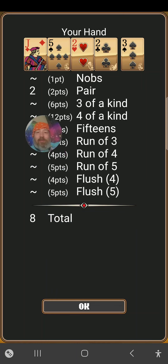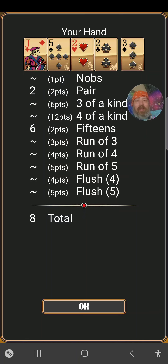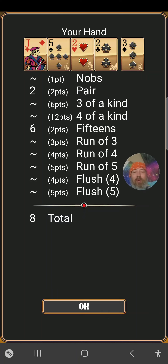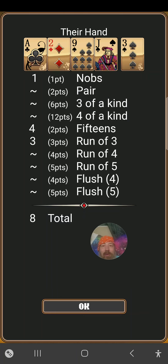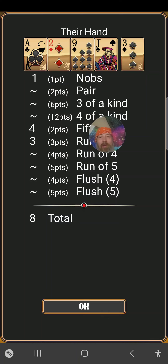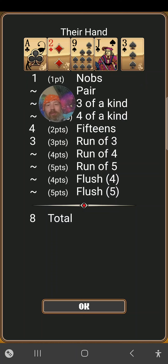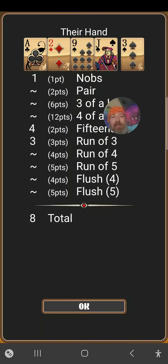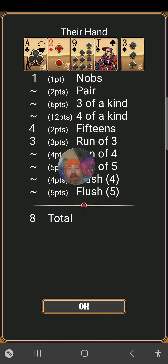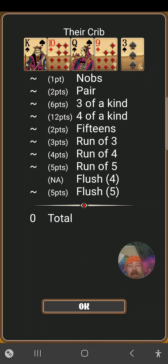So my hand: I had fifteen-two — ten and ten. Oh, jack and five. Fifteen-four: jack, two and three. Fifteen-six: jack, two and three. And then a pair of twos for eight. And you had eight total. You had jack, three and two for fifteen-two. Nine, ace, three and two for fifteen-four. A run of three — ace, two and three — makes seven. And his knobs was for one. So eight points in your hand and nothing in your crib. Wow, that sucks. You missed by one card — like four points.